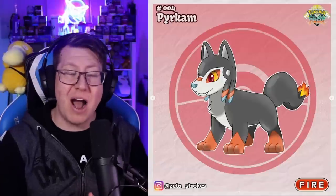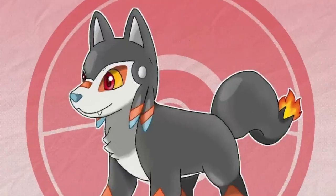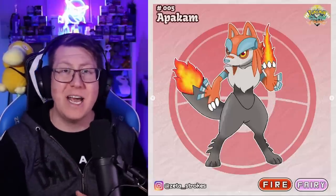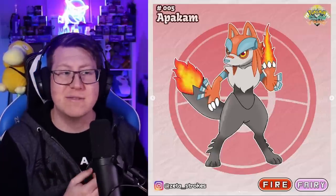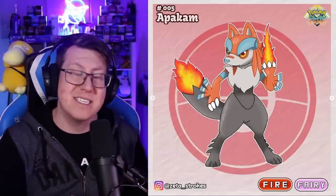Our fire starter is Pyakam, which is a wolf Pokemon but also has some Native American influences, which you can tell on the head. It's also got a little flame on the end of its tail. It evolves into Apakam, which combines Apache and Cam together. Cam is actually the Turkish word for a shaman. You can see it's holding a ball of fire now, and it has a large flame on its tail too.